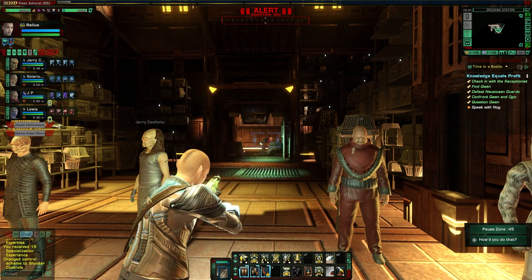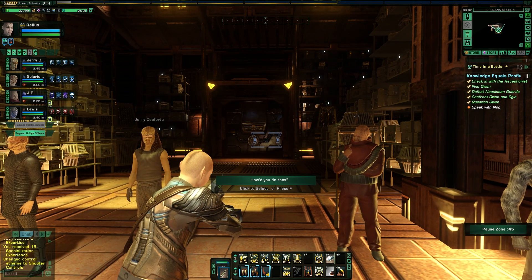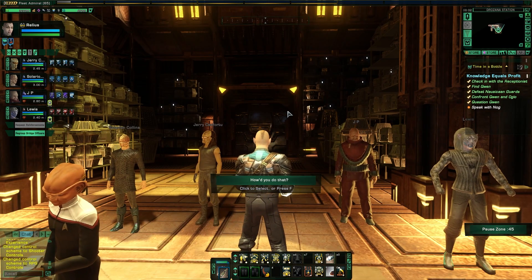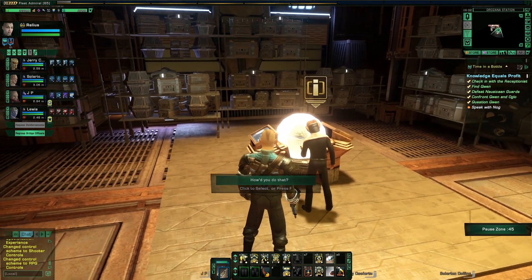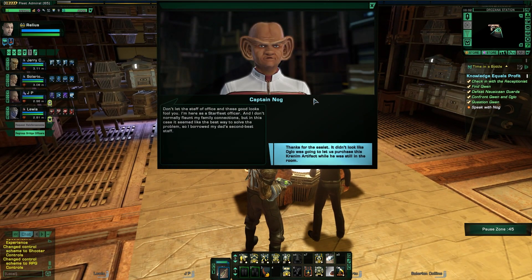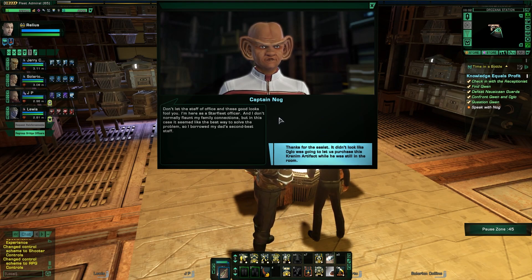Now he's really hard to hit. Damn, I missed. So where'd you get the staff? Don't let the staff of office and these good looks fool you — I'm here as a Starfleet officer and I don't normally flaunt my family connections. But in this case it seemed like the best way to solve the problem, so I borrowed my dad's second best staff. He has multiples? Works for me.